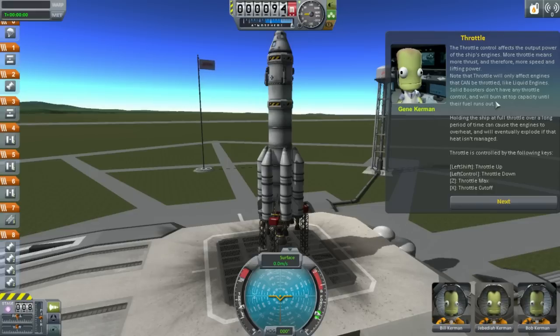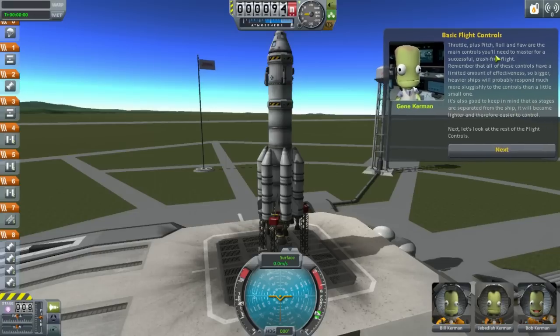Left shift and left control for throttle up and down. I was pressing max throttle in one attempt. Throttle control affects the output power of the ship's engines — more throttle means more thrust, therefore more speed and lifting power. Note that throttle will only affect engines that can be throttled, like liquid engines. Solid boosters don't have a throttle control — they burn at top capacity until their fuel runs out. Holding a ship at full throttle over a long period will cause the engines to overheat and eventually explode. Good to know.